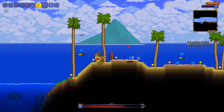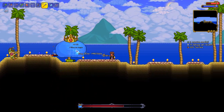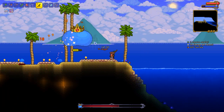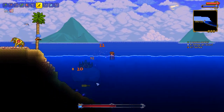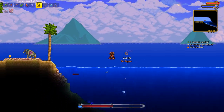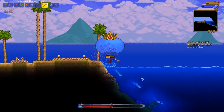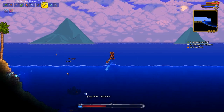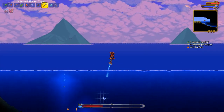Thank God I have double jump — I'd be so screwed if not. He's come way back. Maybe I should get a little bit of health and go to the ocean. You know what? This is actually a really easy way of doing this — I should have just done this in the first place. Just fight him in the ocean. He can't do anything down there. I wasn't expecting to take down King Slime today, but I'll take it — I'm never going to complain about it.